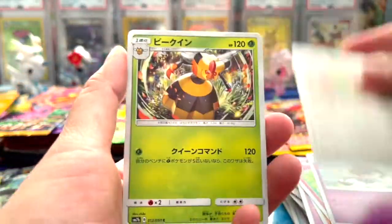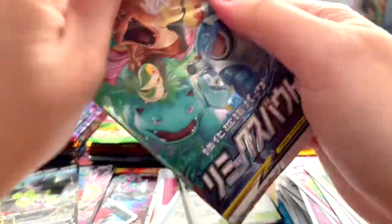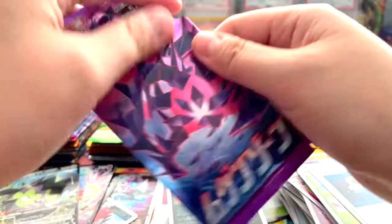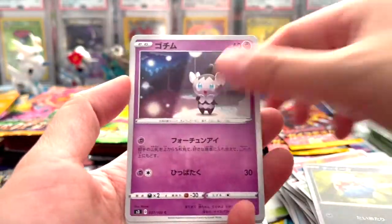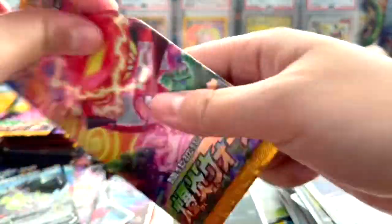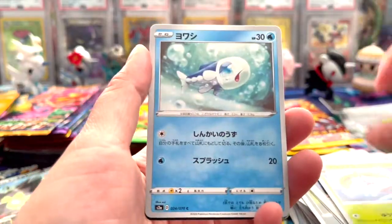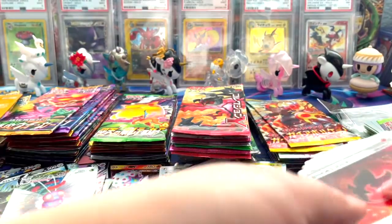Got something in this one - nice, prism. Can we get Charizard? We got something, then we got a V. Nope, we got a holo - that tricked me. Let's see what we got on this one - nothing, nothing, nothing. Nice, another Butterfree VMAX of course, because I'm so good at pulling Butterfree - that's my thing, guys.